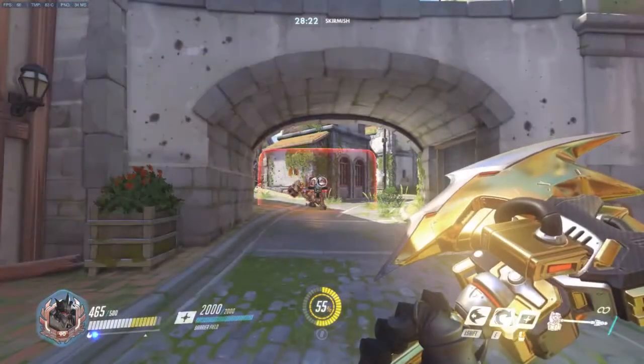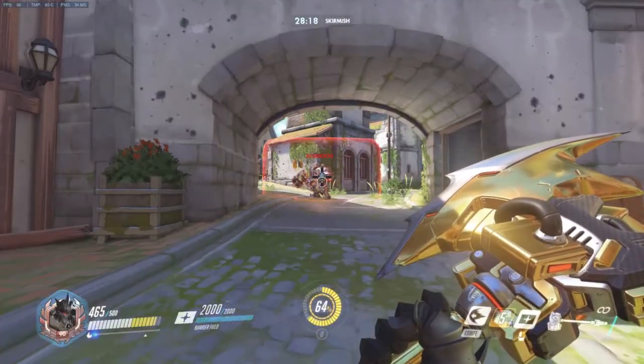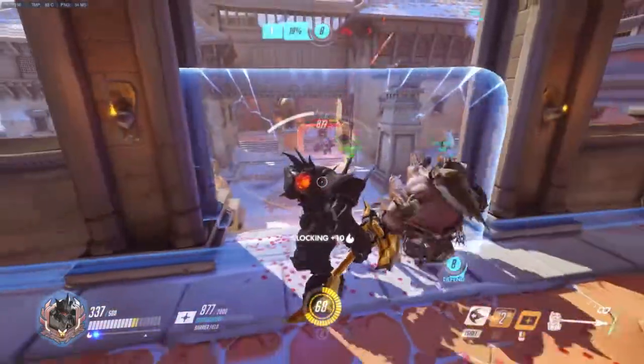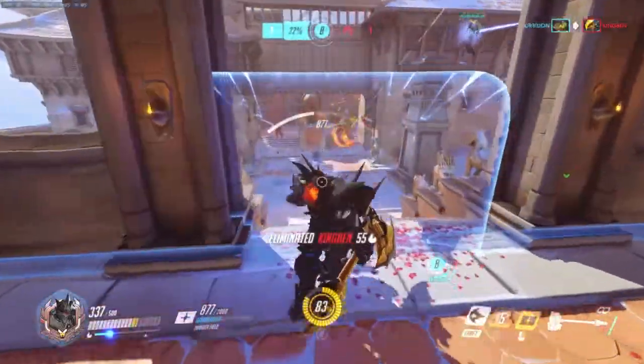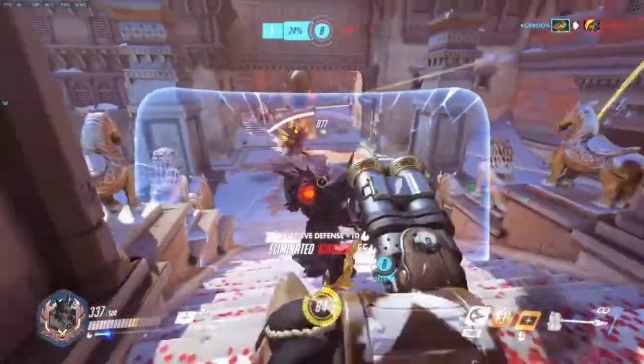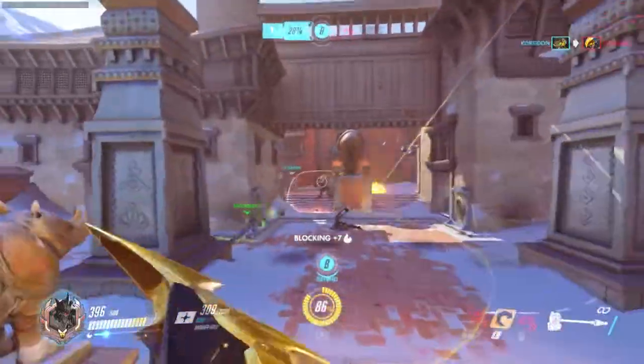His E ability, Firestrike, is Reinhardt's only ranged ability. Firestrike can pierce through multiple enemies, dealing 100 damage to each target hit, but it is fairly slow moving and also has a considerable cooldown. It's worth noting that Firestrike is one of the few abilities in the game that goes through shields.